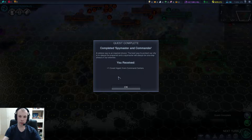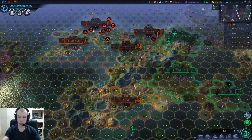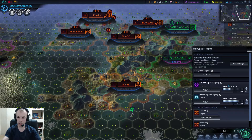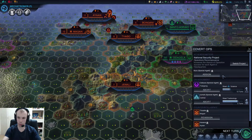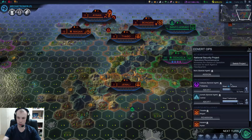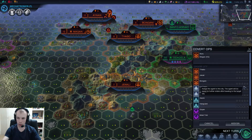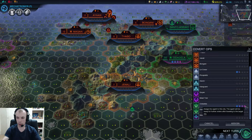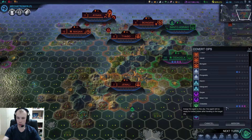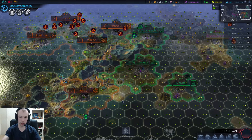I guess we could use more covert guys. A veteran spy is an inspired choice — the best way to protect our city is to always be prepared, and a spymaster will always be one step ahead of our enemies. Because I think we have a command center somewhere in one of our cities, that means we should probably have new guys at some stage. So let's see what we want him to do — I think we should look for a city that we're currently not doing anything in. Sardadella — I'm sure that's not how it's pronounced — has a high intrigue level, so let's go with that.